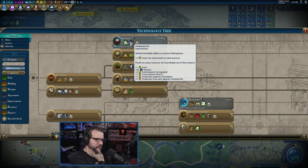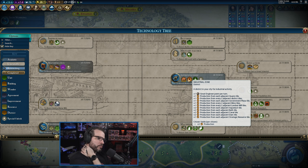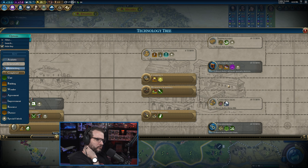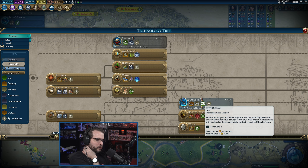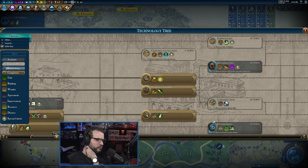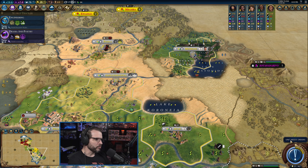Science first — none of this stuff really helps with science right now. Getting up to apprenticeship doesn't help science directly, but it helps overall infrastructure. I don't know if we're going to build a quarry to be honest; I feel like knocking a little bit off engineering might be useful.